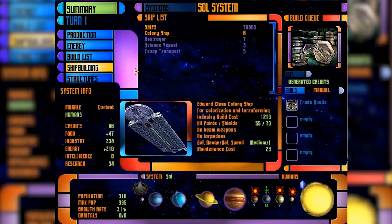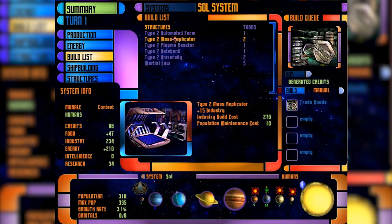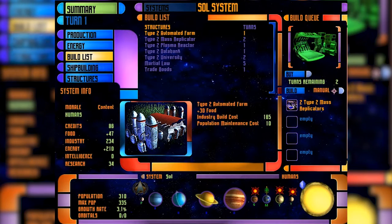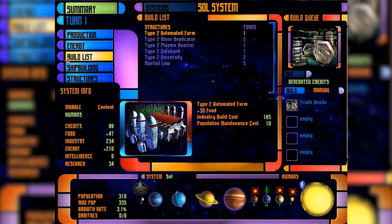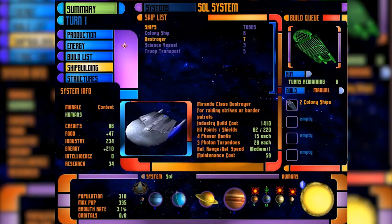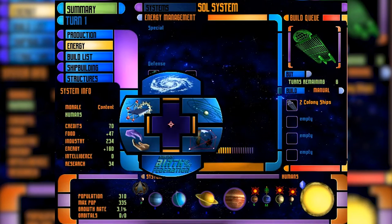I actually want to build something for this system first. Our production is 234, so let me upgrade a bit — get mass replicators up a couple of notches. Actually at this stage I need that colony ship; I need to start colonizing extra planets pretty quickly. Two sections nearby — let's colonize those as fast as we can. Energy production is used by our dilithium refinery, our subspace scanner is on, and our shipyard is powered up. We have 160 units of spare power capacity. It gets complicated quickly, but at the beginning it's easy.